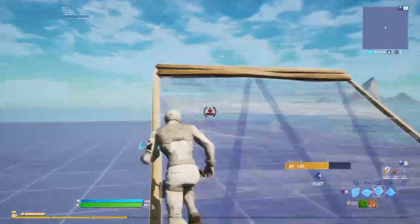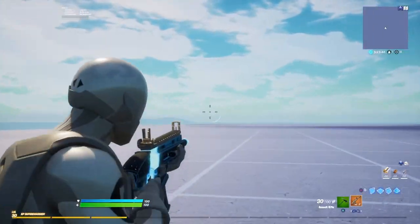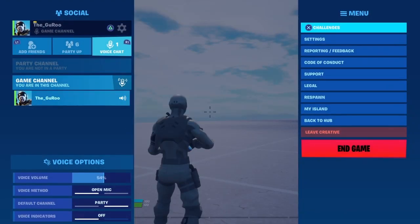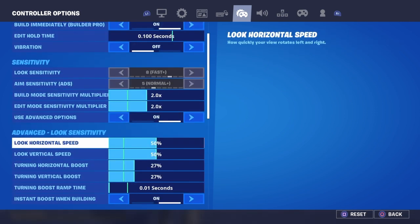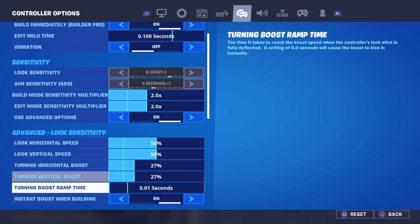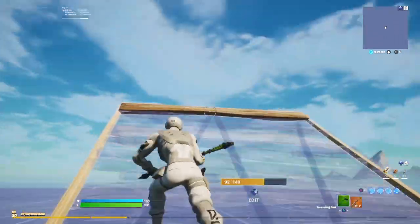Keep in mind that this sensitivity also affects how you aim with your guns — you'll start turning quicker than you expect. You can adjust that separately with your ADS sensitivity. Along with your standard vertical and horizontal speed, you can also change the boost to control how much extra turn speed you get, for both your regular sensitivity and your ADS sensitivity.